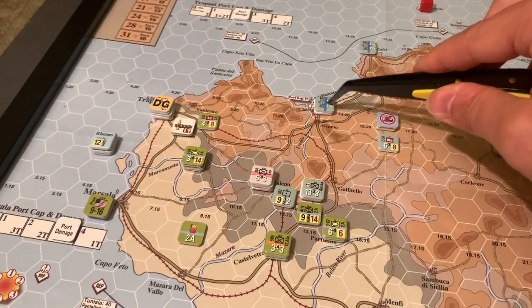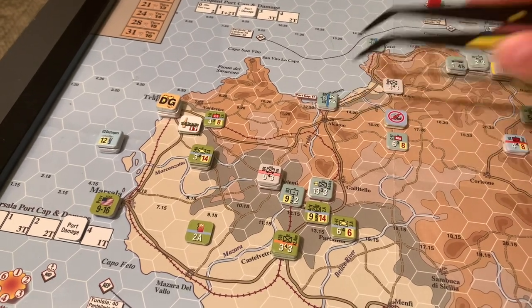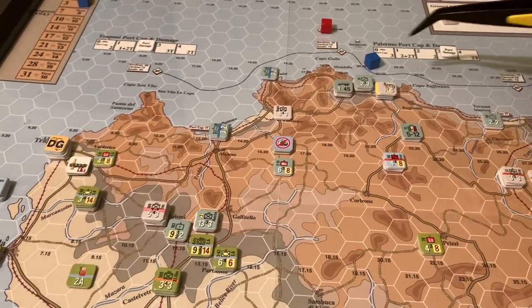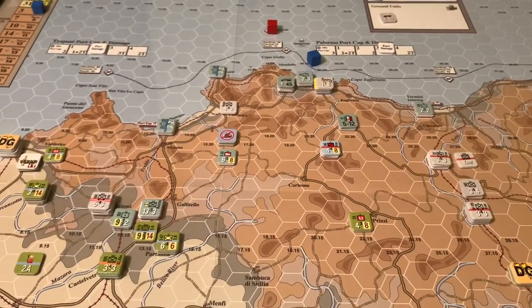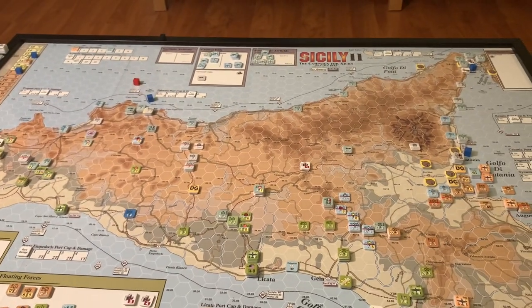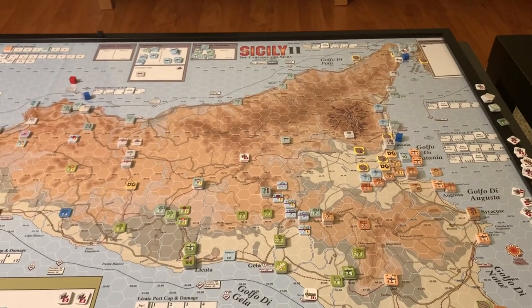On the western side of the map, despite one out-of-supply American unit who got too far forward, the Americans down here have done a good job mopping up. Italian resistance is pretty token. These Germans are in a situation where if they stay, they might get surrounded. The Americans have pushed up the coast and captured Marsala. They were very close to capturing Trapani this turn — that will fall. It's only a matter of time once the 2nd Armor rolls up and wipes out this weakened Italian division.